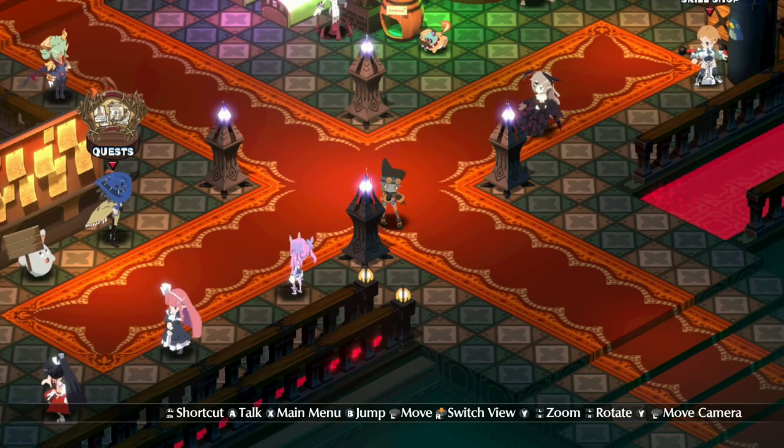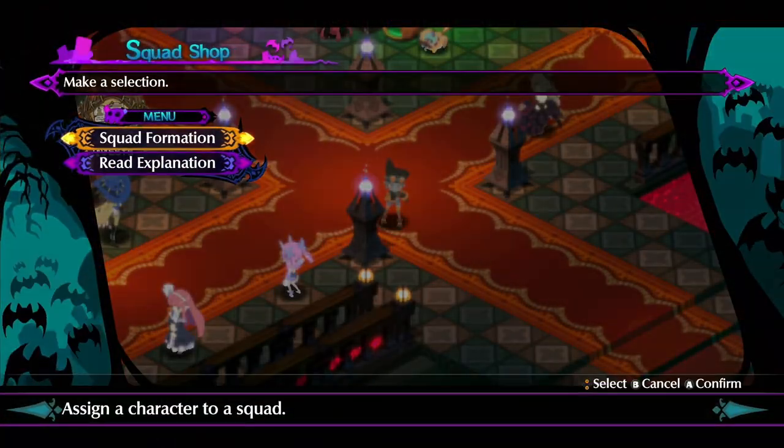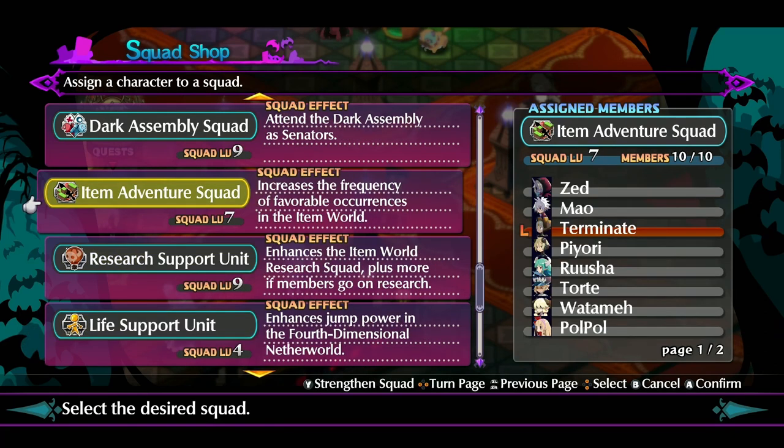The second thing you are going to need is eight combo makers for two different players. You can check out my legendary and unique Innocent video that will explain how to get those. I recommend when you start this process you focus on getting them in carnage items because it's easier. The last thing you're going to want to do is there is a squad called the item adventure squad or something to that effect. You need to make sure that all four of your characters are in there and that this squad is filled out to the max.